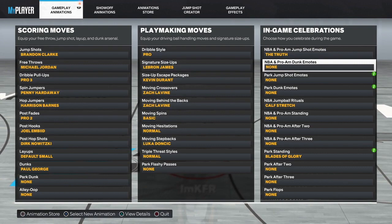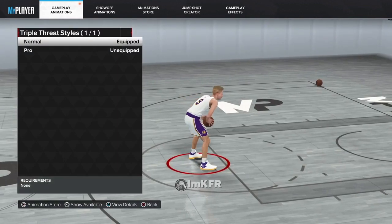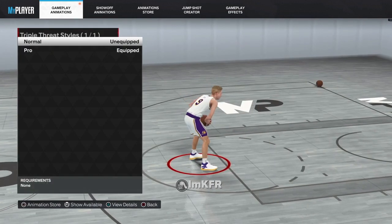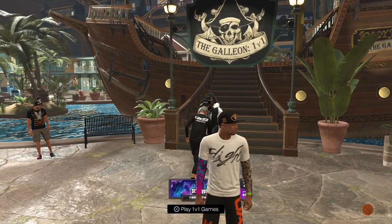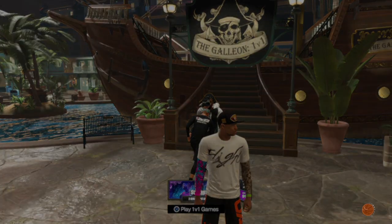I've sort of given you a sneak peek of the jump shot too. These are all the ones I use for triple threat. I usually use pro — I don't know why it was on normal. That's probably why every time I try to triple threat it makes me dribble instead of doing the on-the-spot move.